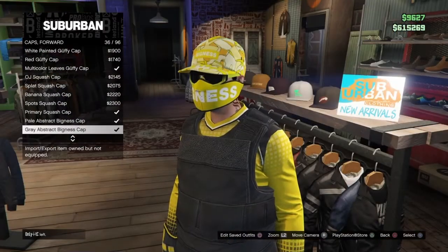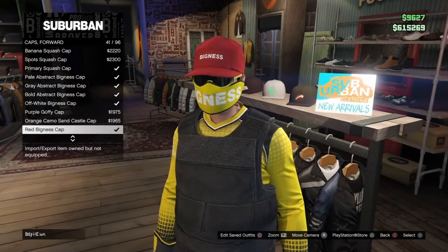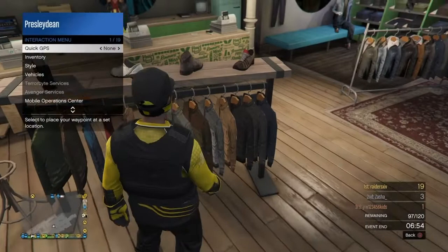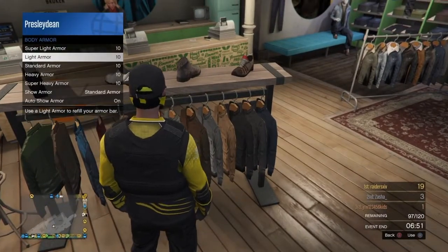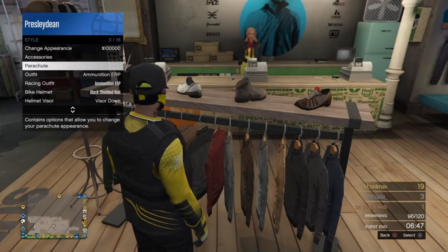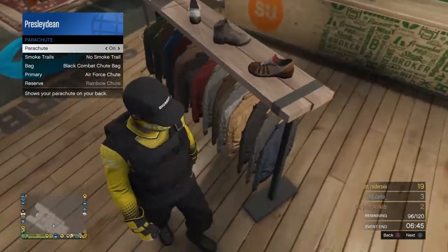After that, what you want to do is go over to caps forward, which is in the hat section, and choose this black bigness cap. What you want to do is go to your inventory, go to your body armor, and choose a standard armor, which is a black one. And what you want to do is go over styles, go to parachutes, and put on the parachute.